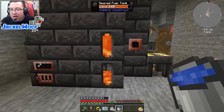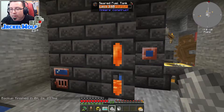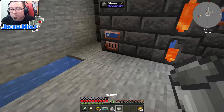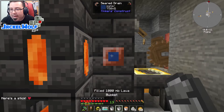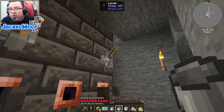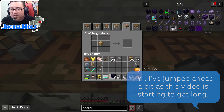We're going to use our smeltery to make some obsidian. I've got a bucket of water and an infinite pool nearby. We'll use the seared drain to add water to the smeltery, and for lava I can open my inventory, put a lava egg in a bucket, and get a bucket of lava. That gives us three buckets of lava. Adding them into the smeltery — two buckets of lava to one bucket of water gives us two blocks of obsidian. We pour that into our casting basin and end up with eight pieces of obsidian.